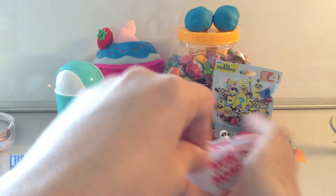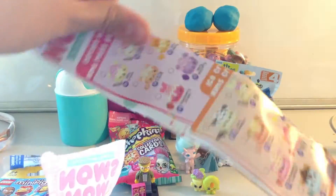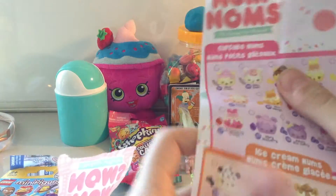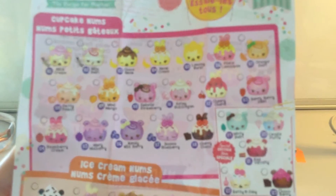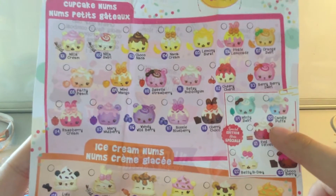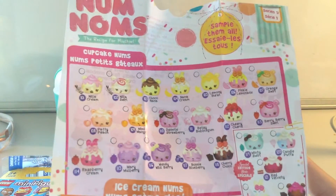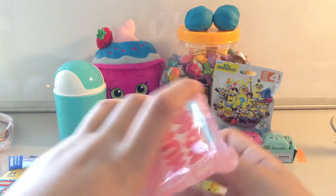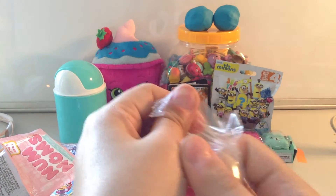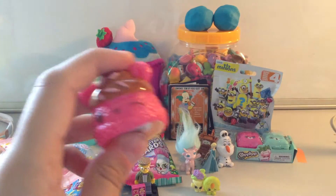Next I'll open the Num Noms, which I've also been super excited for. Just get out the checklist first — it's huge. Oh, I can smell it already! I want this one here which is Candy Puffs. There's Ice Cream Noms, Motorized Noms, Lip Gloss Noms, and Cupcake Noms. Which one did we get? Oh, I don't know who this is — I'll have to have a look. She smells so good though.